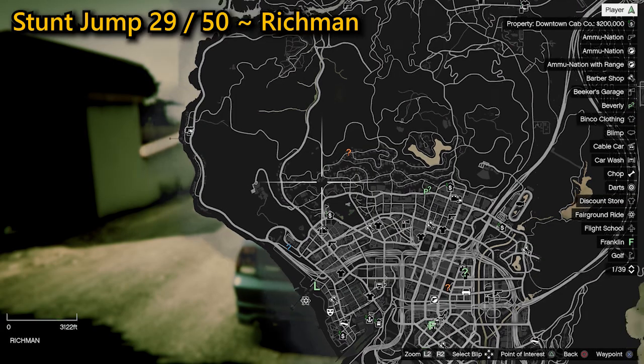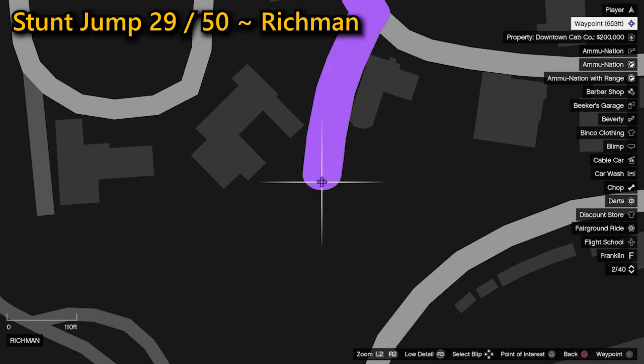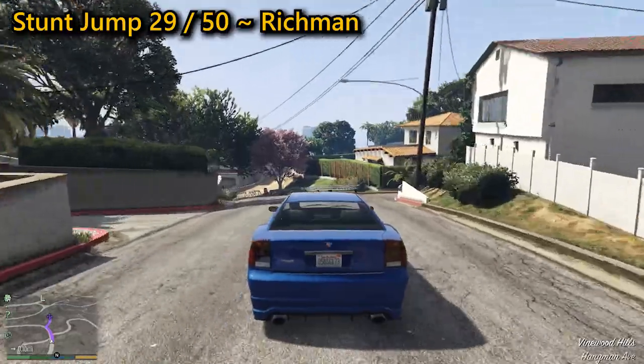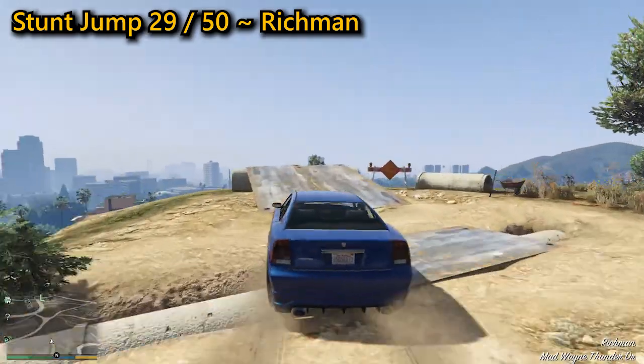Your 29th stunt jump can be found in Richmond. You need to go down Mad Wayne Thunder Drive, taking a right through the barriers, then floor it towards the ramp which you need to hit dead center, allowing you to stay to the left of the large tree. As long as you land on the road below without hitting any traffic on all four wheels, you will complete the stunt jump.